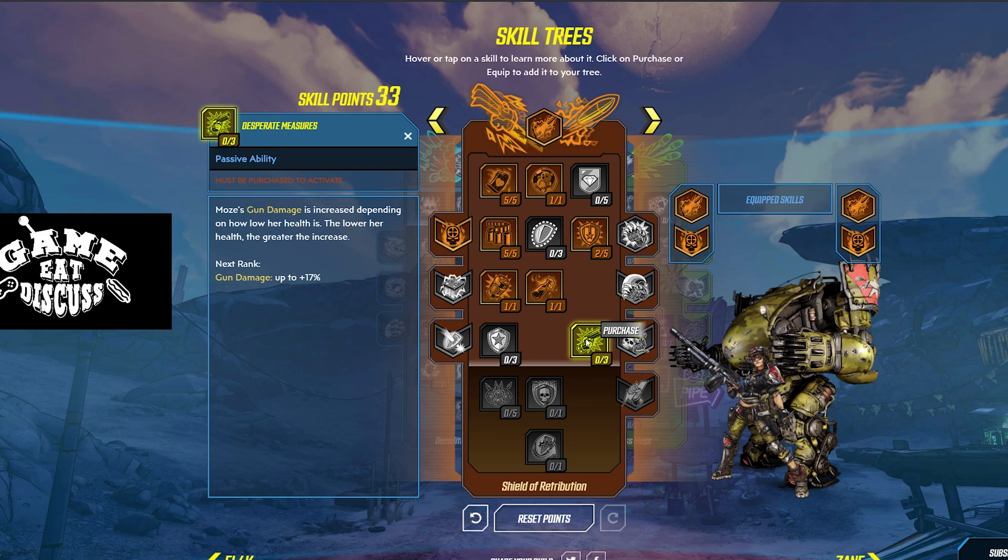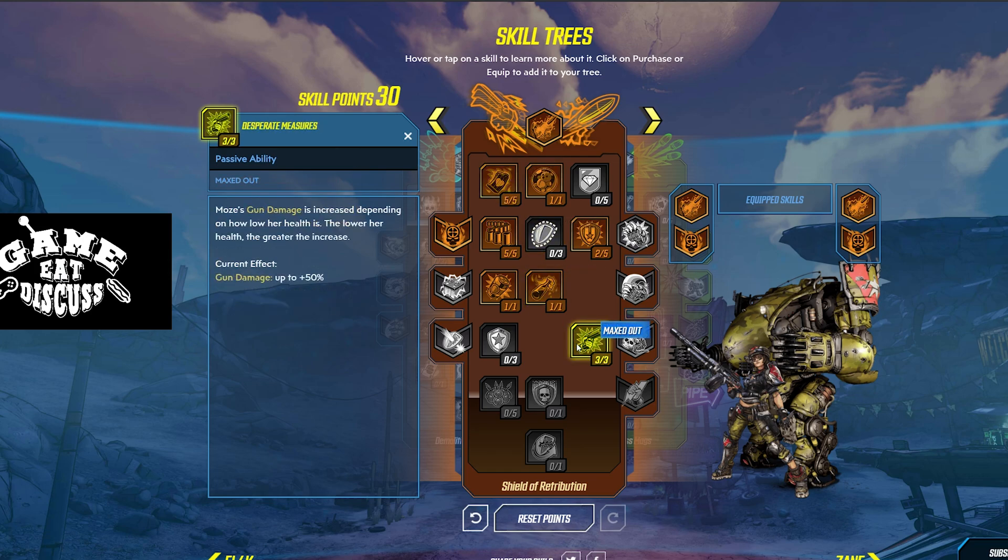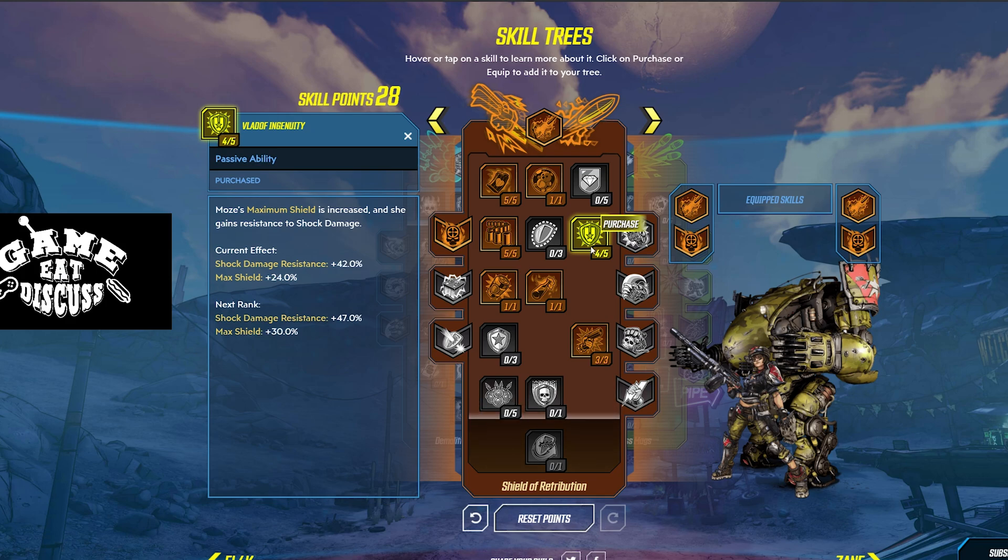Desperate Measures is the one we want. Moze's gun damage is increased depending on how low her health is — the lower her health, the greater the increase. Up to 50%, guys. That is ridiculous. And combined with always chunking off your health a little bit while you reload, you're going to reach some amazing numbers with Moze. She is definitely the gunner to be. We have about two more points to use before the next tier, so we're going to go back and buff our shields because we're burning through our own health to maintain this gun damage.